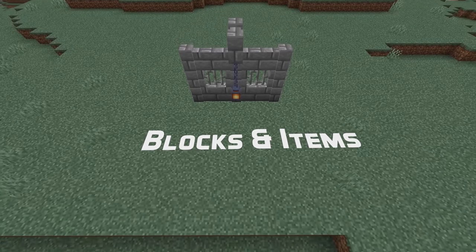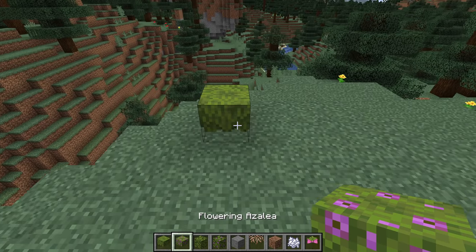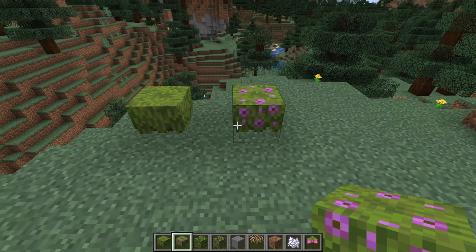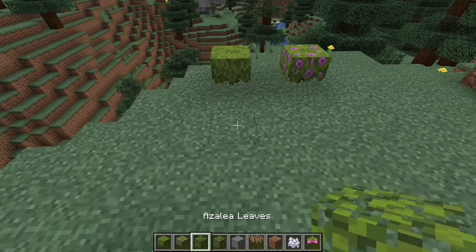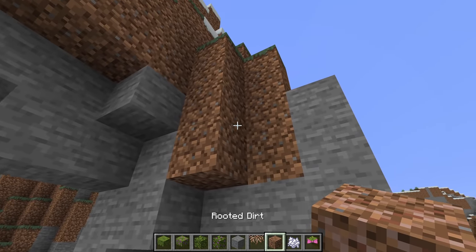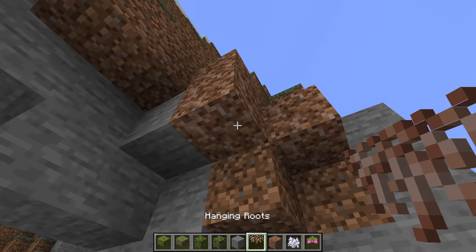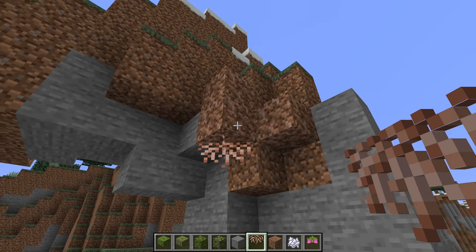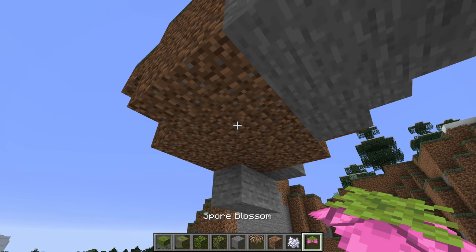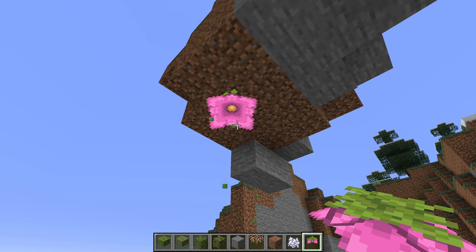There's a new type of bush in the game — it is the Azalea. It comes in non-flowering and flowering versions, and there are also leaves, non-flowering and flowering. There are also new decorative blocks for the upcoming Lush Caves: Hanging Roots and Rooted Dirt. Rooted Dirt is a full block whereas Hanging Roots is placed in ceilings. Another block placed in ceilings is the new Spore Blossom, a beautiful large flower that has particles dripping from it.